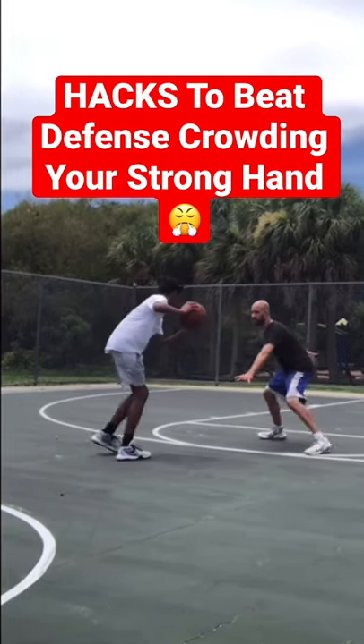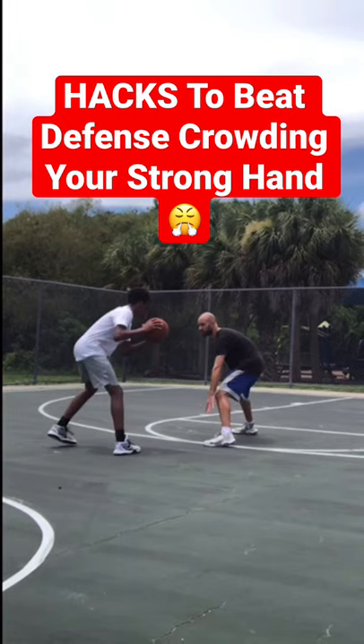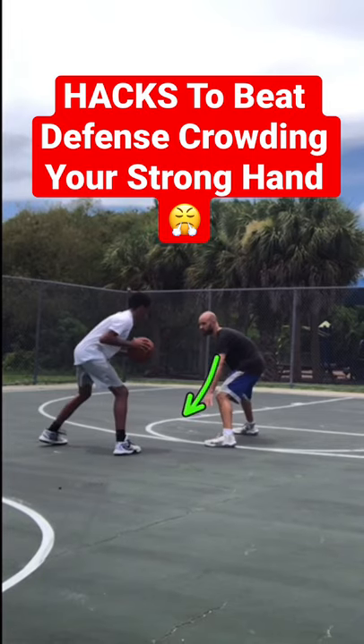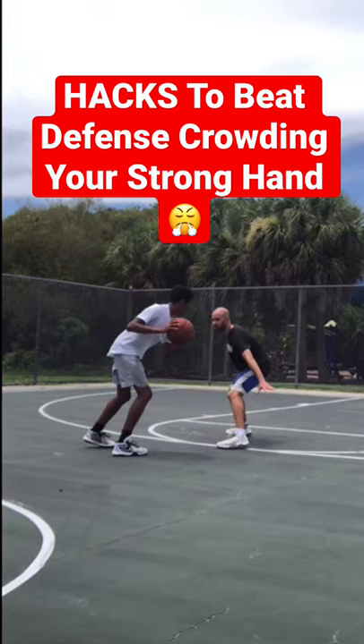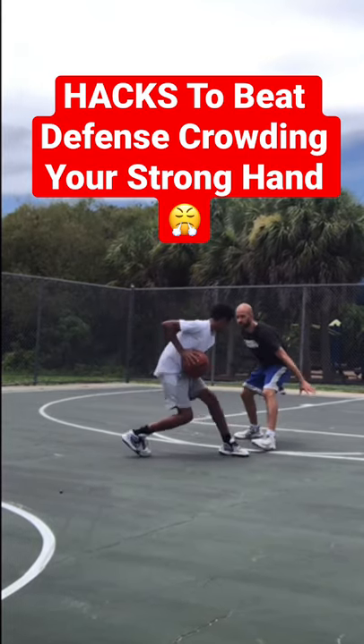Here are some hacks to beat defenders that try to take away your strong side. In this play, you can see me crowding Dante's right side because I know he's a righty. I've got my left arm forward and left foot forward so I can try to block that path and always poke at the basketball if he's going to try to dribble on that side.